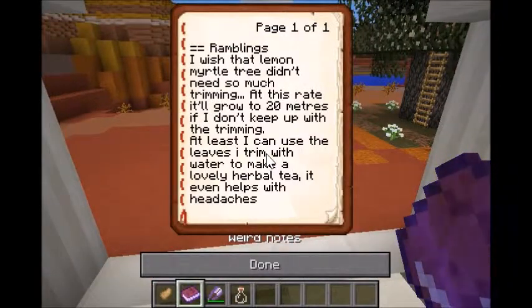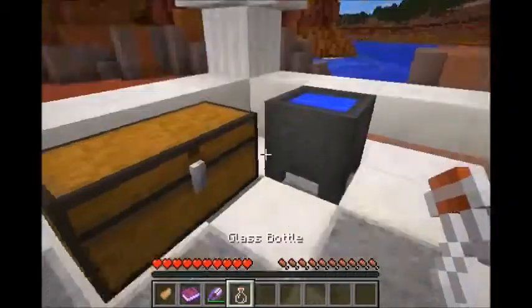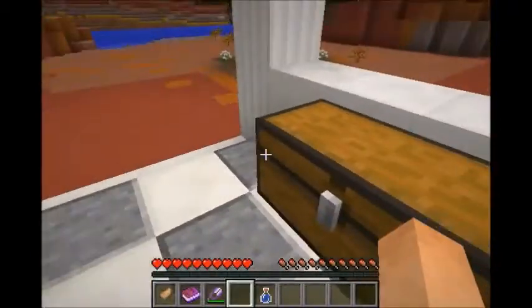Some sort of notes and ramblings: 'I wish the lemon myrtle tree didn't need so much trimming. At this rate it'll grow to 20 metres if I don't keep up with the trimming. At least I can use the leaves I trim with water to make a lovely herbal tea — it even helps with headaches.' Okay, so I have a headache, so let's take some water.